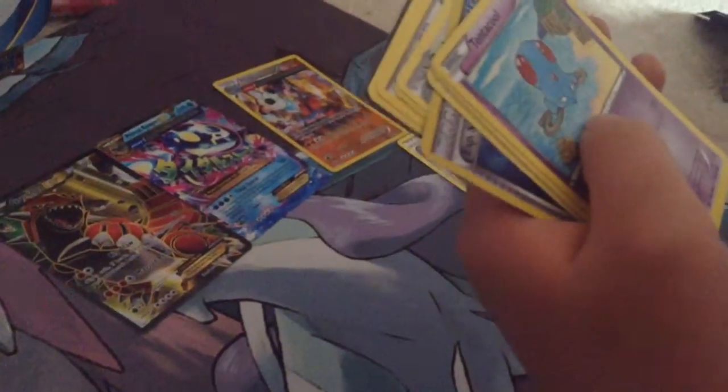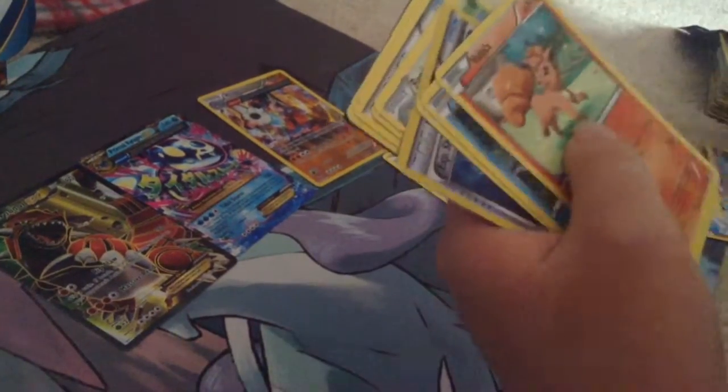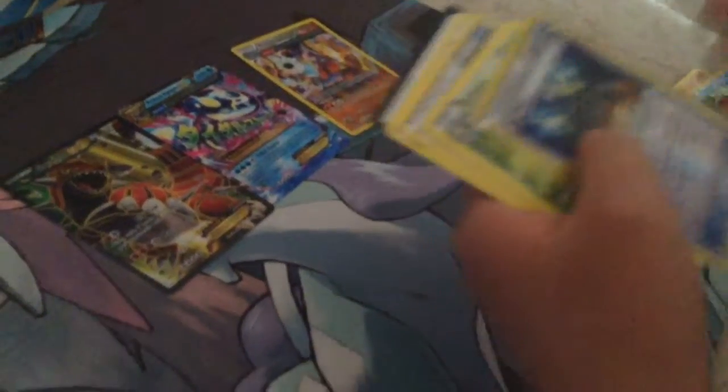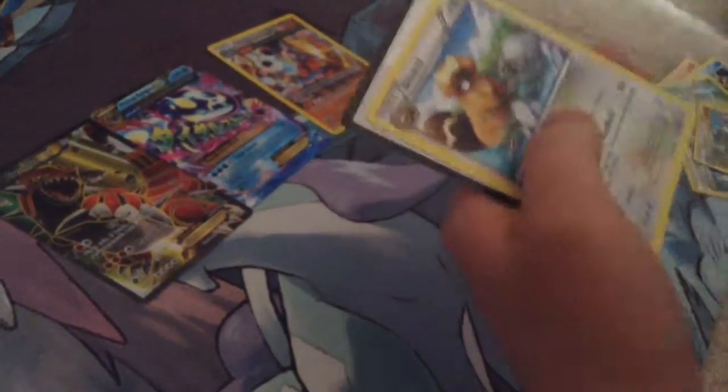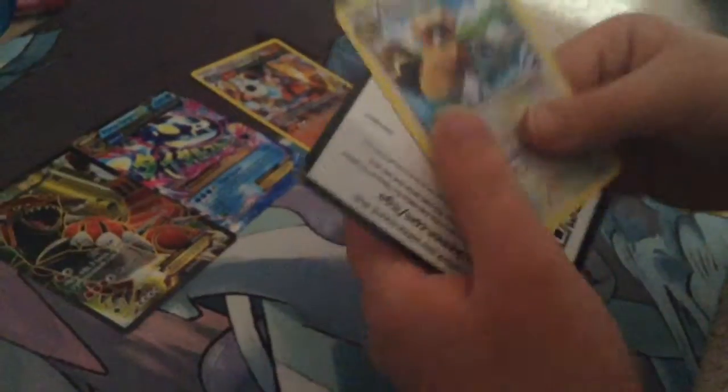I got a Medique, a Tentacool, a Vulpix, a Corphage, a Tino, a Speicher, Badoom, Rhydon, a Speicher, and a Beedrill.